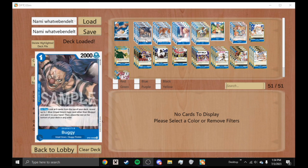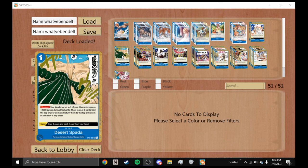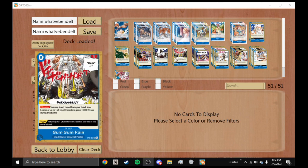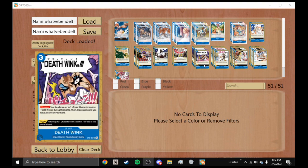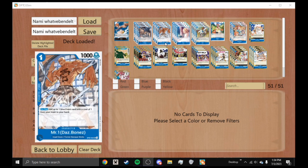We play four Buggy from OP02 — a one-cost 2000 power character with 1K counter. His effect on play: look at the top five cards of your deck, reveal one blue Impel Down type card other than Buggy, and add it to your hand. This lets you search out Das Bones, Impel Down All Stars, Arabesque Brick Fist, Gum Gum Rain, Death Wink — all really good cards.